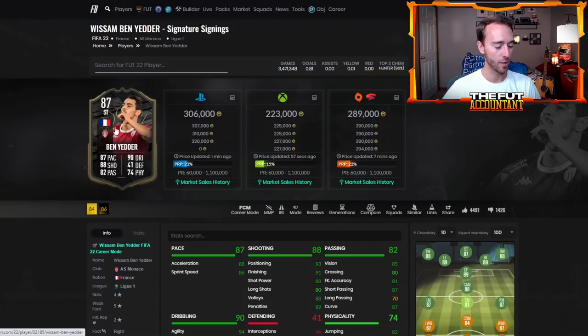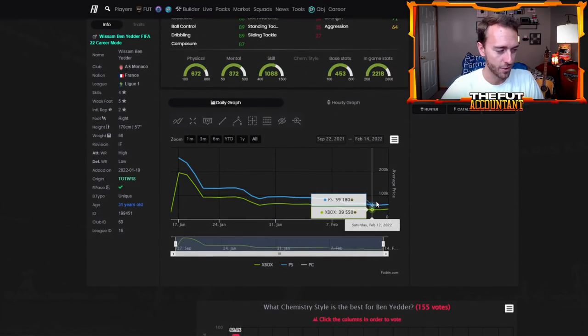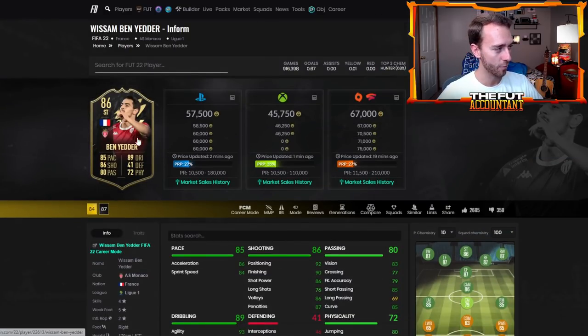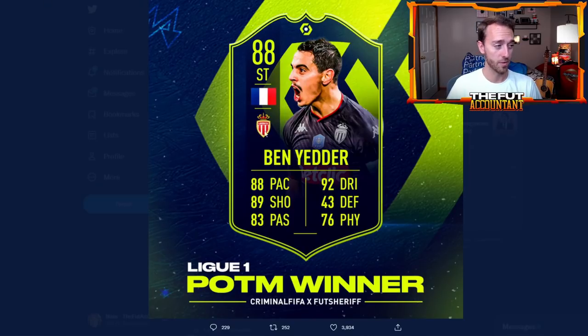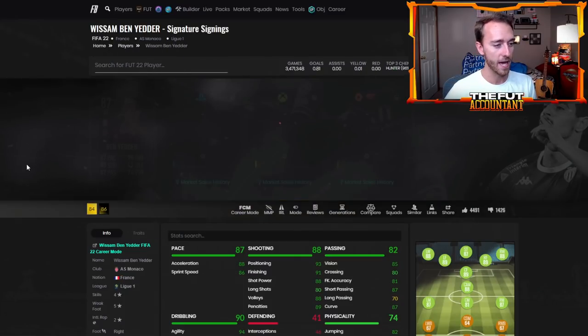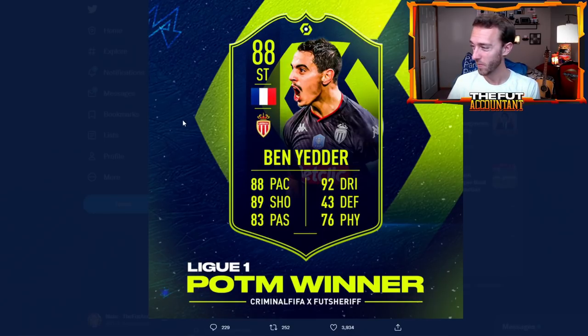This SBC is going to be at a very interesting price point. The signature signings Ben Yedder is around 400,000 coins, while the 86 inform Ben Yedder is only 60k. If that signature signings 87-rated card were actually an inform, he'd probably be around 150k. So I'd imagine the Player of the Month Ben Yedder is probably not going to be a 500,000-coin-plus SBC. I think they should price this SBC around 250 to 350,000 coins — that's where a lot of people would want to do it and it seems pretty fair.